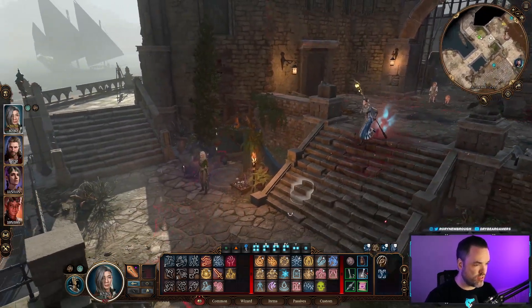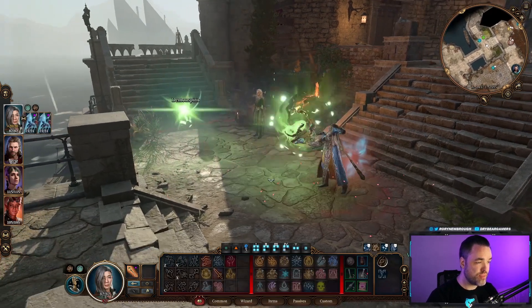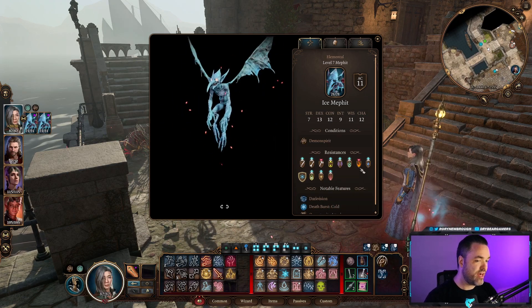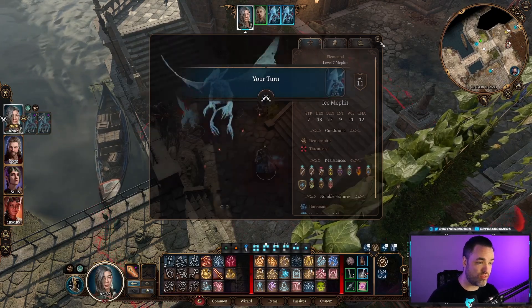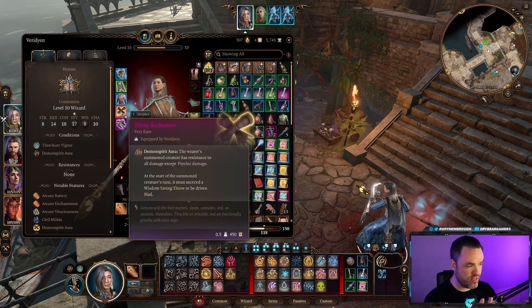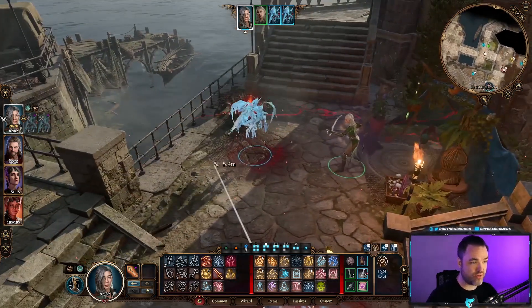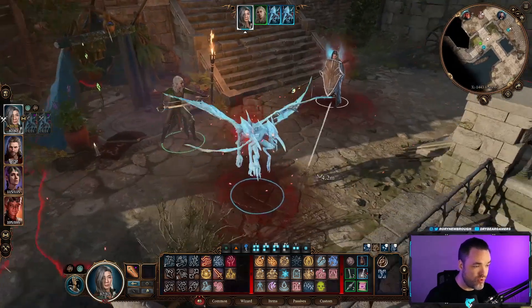The aura is a toggleable passive. As you walk around with it active, there's a big red ring following you. Summon your elementals inside it and they gain resistance to all damage types except psychic — unless they already have a negative resistance. One downside: while minions are standing inside the aura, every turn they must succeed a Wisdom saving throw or be driven mad, causing them to attack the nearest target.